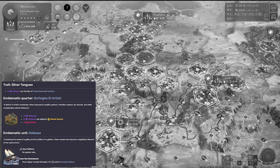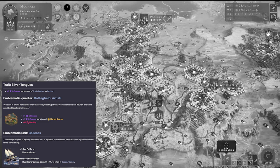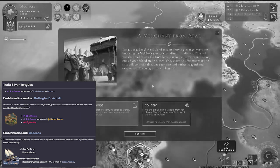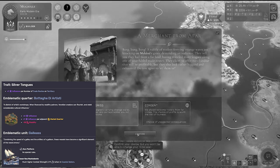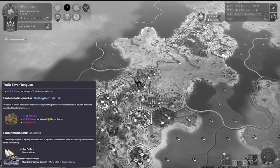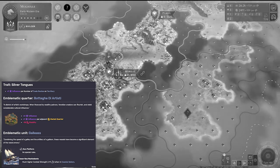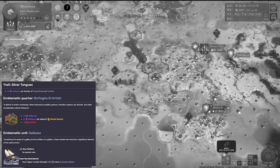Their emblematic unit is the Galleass. Unfortunately it is a naval unit, which tend to be less useful — though of course not in every game. There will definitely be games where this will be a powerful unit. It has 39 strength, six movement and four range, and it has a much higher combat strength in coastal waters — plus 11. This thing's a powerhouse on the coast.